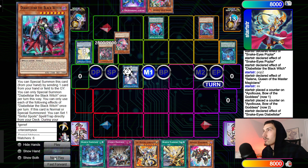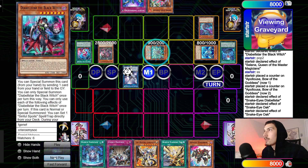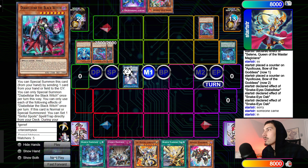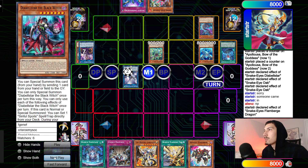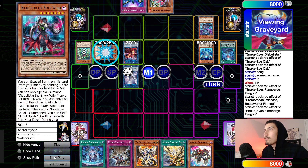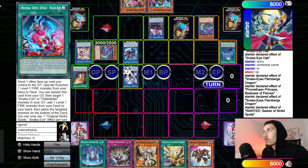Snake-Eyes Diabellstar scales Poplar, summons itself. Original sends Poplar, summons out Oak. Oak effect summons back Ash — thinking here — Oak sends itself plus Ash to summon the second copy of Flame Bridge. Go for IP. Flame Bridge effect brings back two bodies, make Promethean Princess. Princess brings back Flame Bridge Dragon, Flame Bridge Dragon scales the IP. Raging Phoenix, Zelantis tech, Wanted put back, draw into another Black Witch, set Imperm, pass turn.